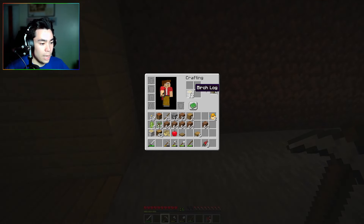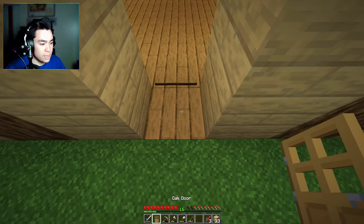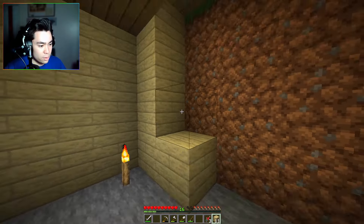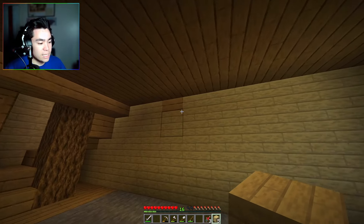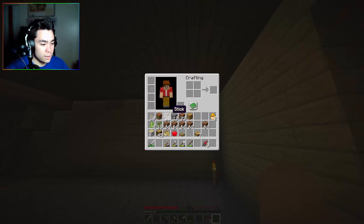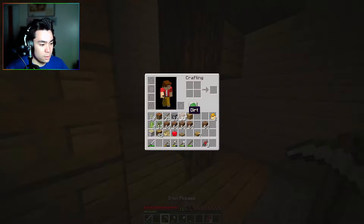Yikes, that is no good — that needs to be an oak plank but if we go down here you can see it. We're going to have to fix that somehow. We've got to figure that out. If anyone has any ideas how we can make this not do that, please let me know, because that is kind of ugly and I don't want this to be an ugly house — I want this to be a nice house.